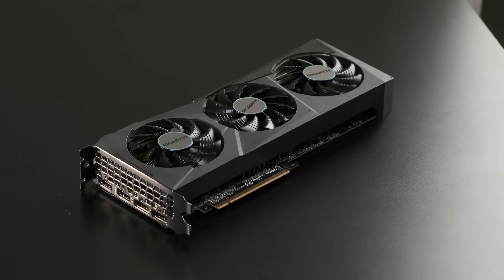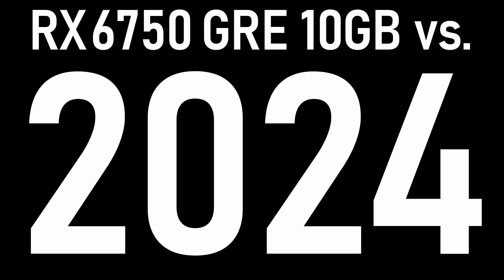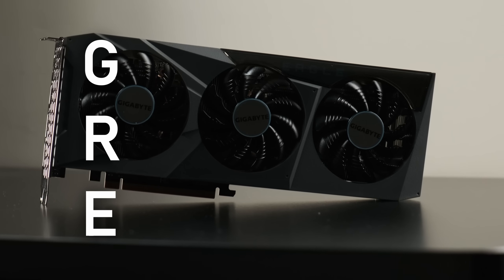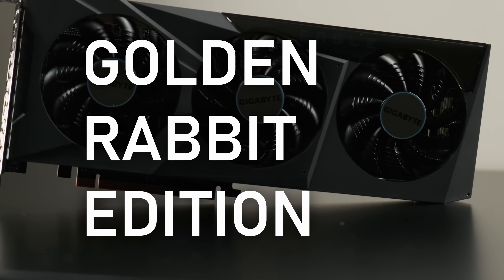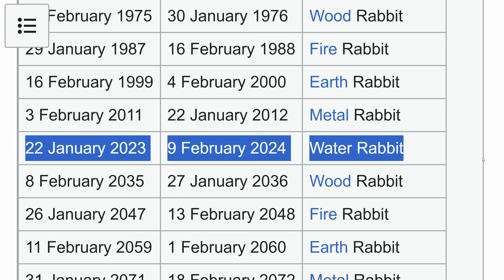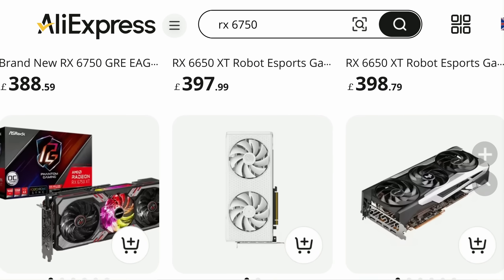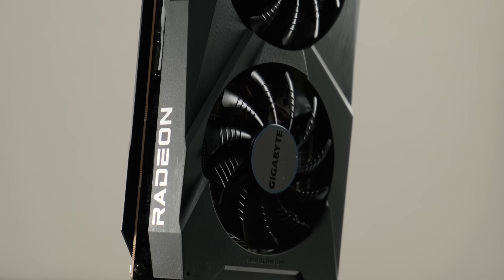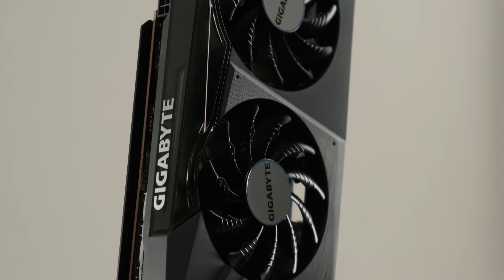Which exists because I guess AMD realised nobody wanted the RX 7600? The GRE stands for Golden Rabbit Edition. These cards would eventually become globally available, but they were originally intended exclusively for sale in China, released as they were in the Year of the Rabbit. Looking around online, both versions of the GRE seem to have mostly dried up, with only a handful of listings still available on AliExpress. Still, there's a chance you might come across one in the wild, so it could be worth knowing if this or its predecessor are worth picking up.